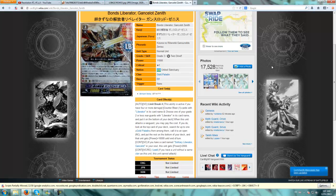So his ability: Limit Break 4, counterblast 1 card with Liberator in the card name, and choose one of their grade 2 or less units with Liberator in the card name and put it on the bottom of your deck. This card does require you to use a special counterblast and it does kind of have conditions.